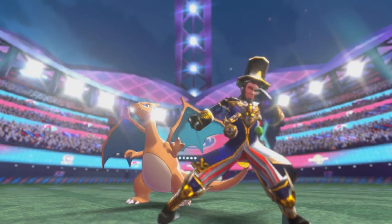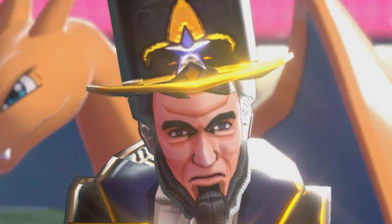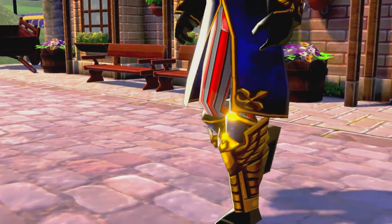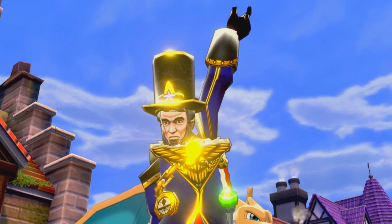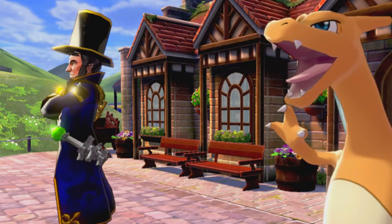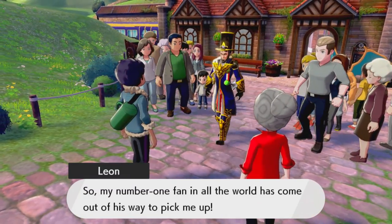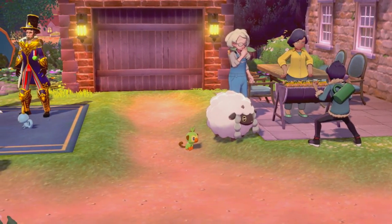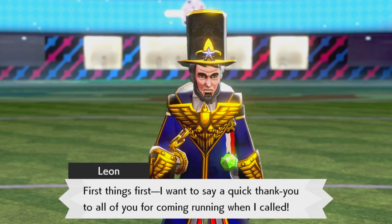Ever wanted the 16th president of the United States in a Pokemon game? Why have you even thought that? But don't worry, there's still a mod for it. Leon, the champion, is now replaced with Honest Abe. I have no clue what this model is actually from, but it looks way too good to be done by the creator himself — it just looks like it came out of something else. Now Hop's brother is literally Abraham Lincoln. Anytime you'd normally see Leon throughout the game or the story, you'll now be greeted to him. Looks ridiculous, but it's great because it's just so random.